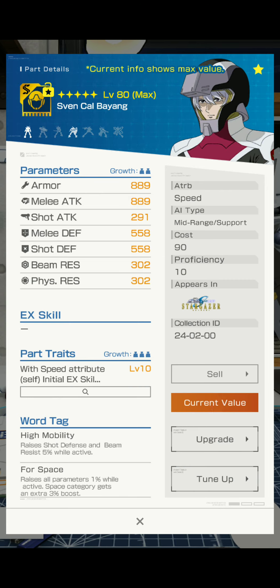Let's not go over that. Armor, melee attack is alright, shot attack is a little bit low, melee defense, shot defense are okay. Beam resistance and physical resistance are on the lower side, but that's okay. He has a good stat distribution overall compared to most pilots.